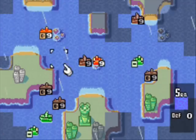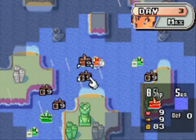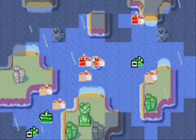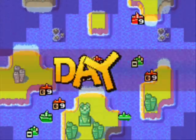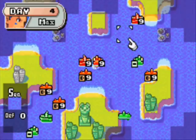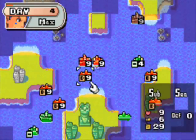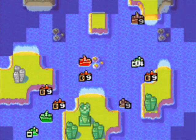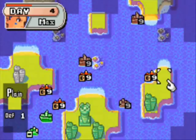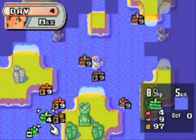I need to lure that sub out somehow, I'm not quite sure how I'm going to do that. I'll move this guy over here just in case. The fog is cleared and there's that submarine I knew was over here. Let's defeat this cruiser. I'll use my battleship first since I don't think the submarine alone will be enough. Kill the sub, kill the cruiser. I know there's another cruiser over here I'll have to wait a few extra turns to defeat.